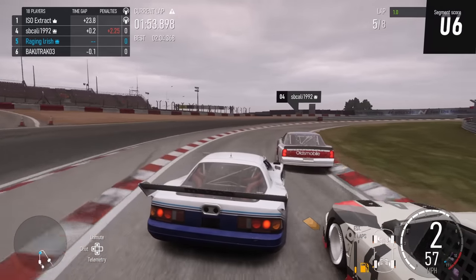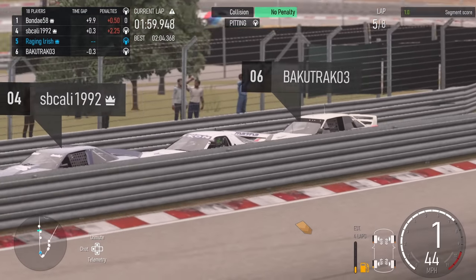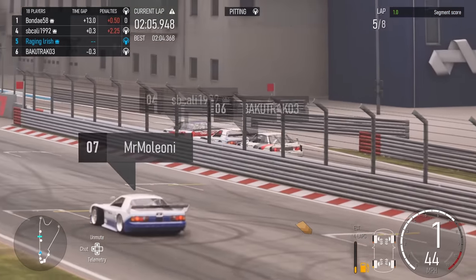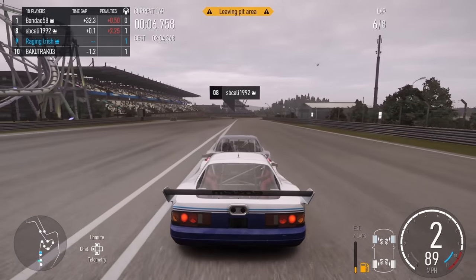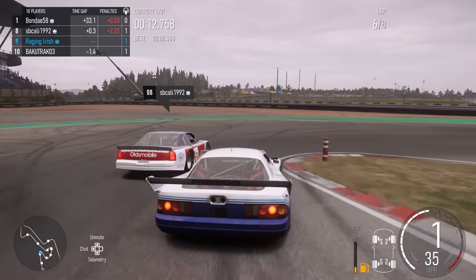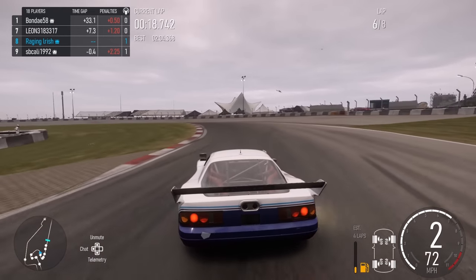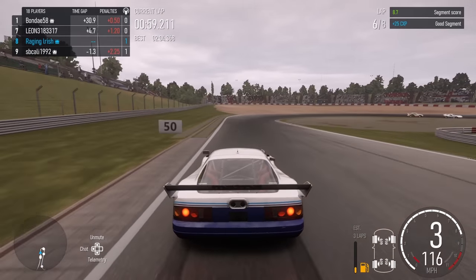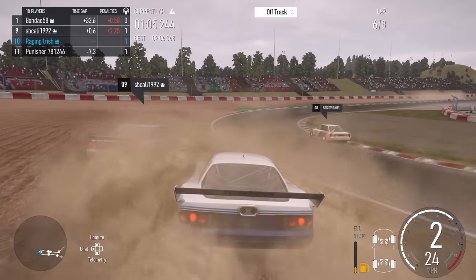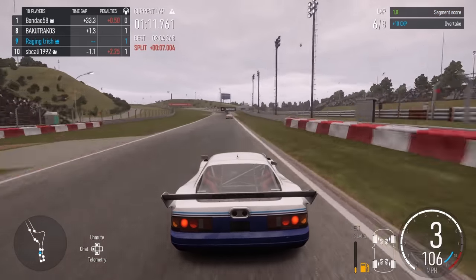Now we'll finally head into the pits for new tires - but the Audi almost slips by me. Then look at this pit formation - we're like three feet in front and behind each other, absolutely perfect, like one of those flyovers at a football game. Beautiful. Coming out of the pits into Turn 1, he goes deep like I do almost every time but didn't this time. I spotted the braking point and got by nice and easy. Easy pass - except it was all for nothing because I screwed up again and followed myself into the sand, while Baku Track 03 goes right on by.